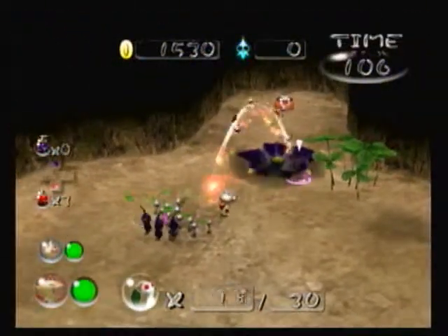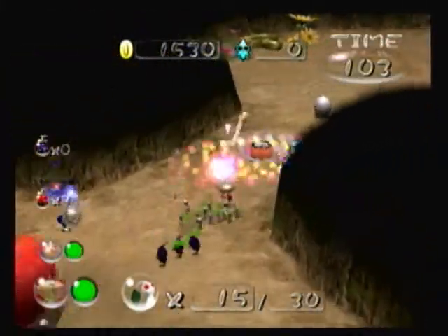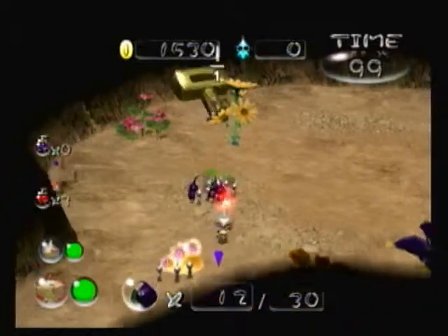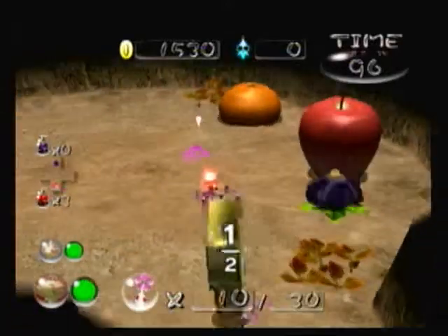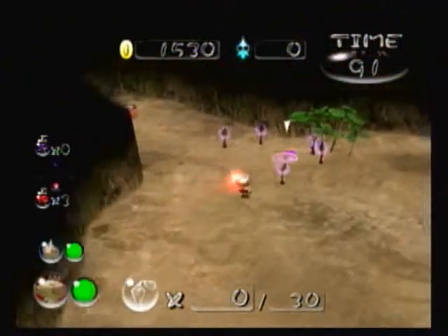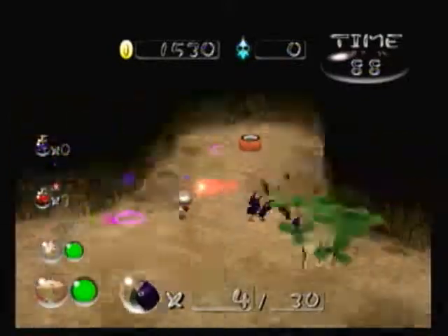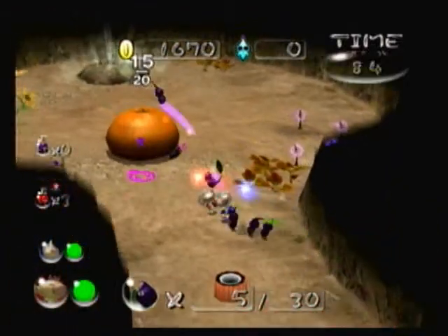Alright, now we need to get some more purple Pikmin. Get these purple Pikmin sorted out there. As you can see, there's a pattern developing here. They obviously want you to get more purple Pikmin because most of these objects — it's kind of hard to get everything in the time limit with just 30 white Pikmin. Even though white Pikmin are fast, it can still be an issue. Alright, the game's just going to tell us about the hole — we already know all that.